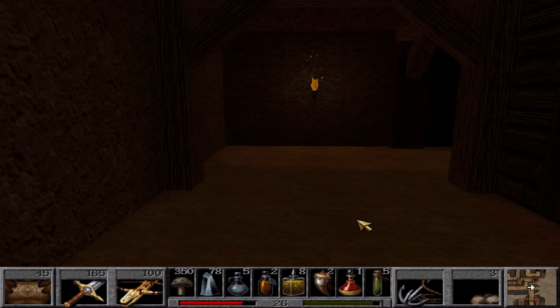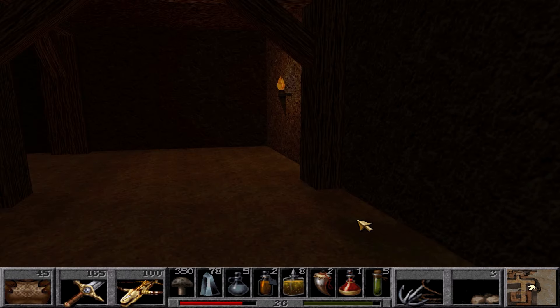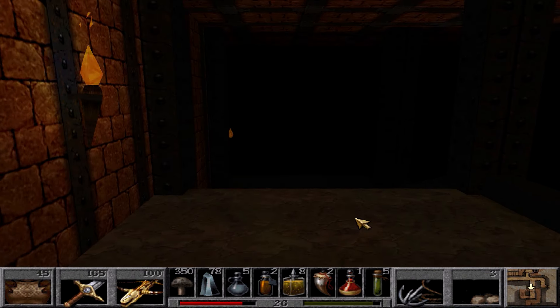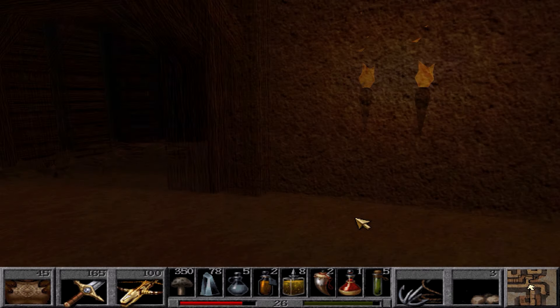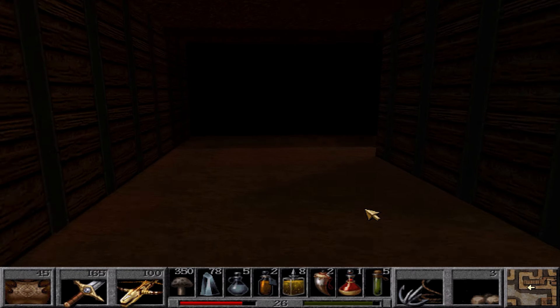Let's check this way first. Another gnome — I already spoke to all of you, I don't need to hear any more. This would be the top of the ramp — another way to come up here, but the way I went through is actually a lot more efficient and requires a lot less backtracking. Now that the area is all clear, let's check out this stairway over here.